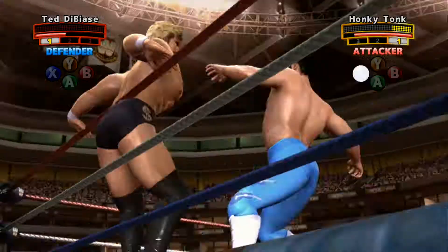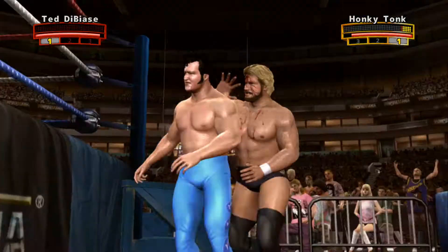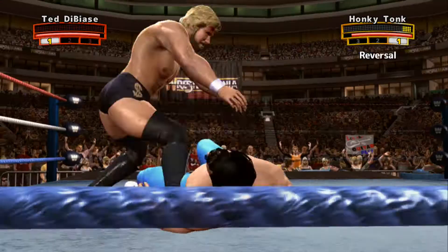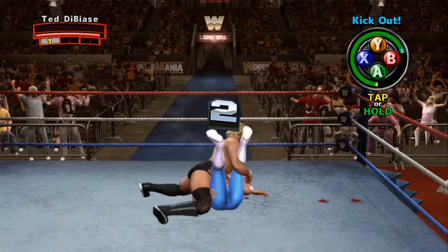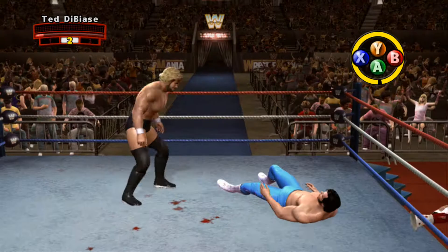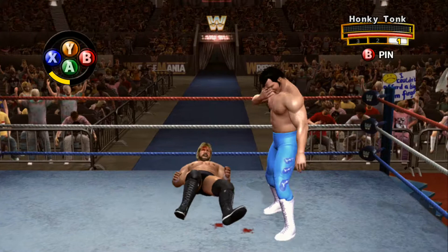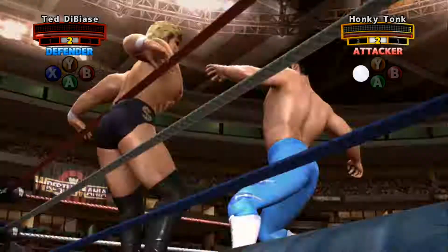He's trying for a pin — one, two — was that three? No! That was very, very close. His opponent telegraphed that one. He hooks the head, making a bit of a comeback, people. A vicious shot with the knee. And there's the facebreaker. I don't think anyone's walking away from this match unscathed — this one's going to be hell on the anatomy for sure. I was just thankful I've got Jimmy Hart in my corner. He's making a comeback; the pendulum swings.